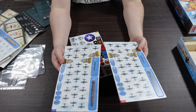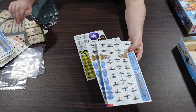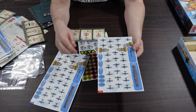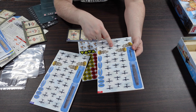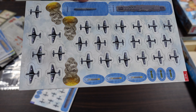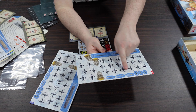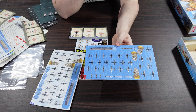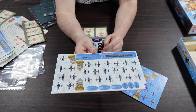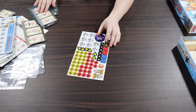Then we have the US planes. Let me read these carefully because they look very similar. We have F4F Wildcats, Dauntlesses, and Devastators — really nice detail on those, they look great. For ships we have USS Enterprise, USS Morris, with torpedo and bomb markers. There's a clear theme running through those. And another sheet gives us USS Hornet and USS Balch, plus the low altitude side on those planes.